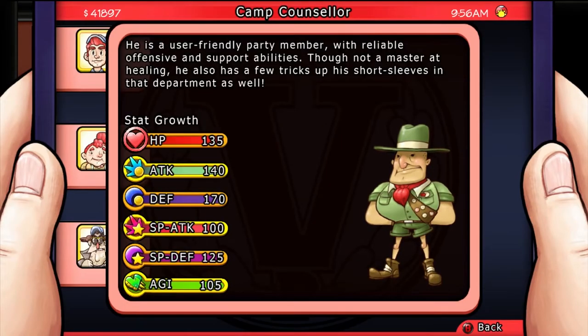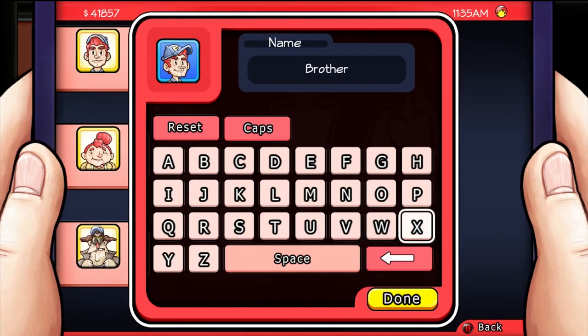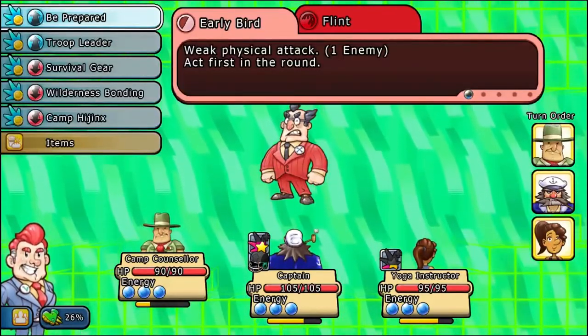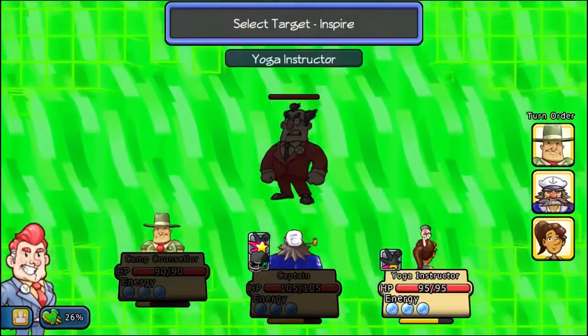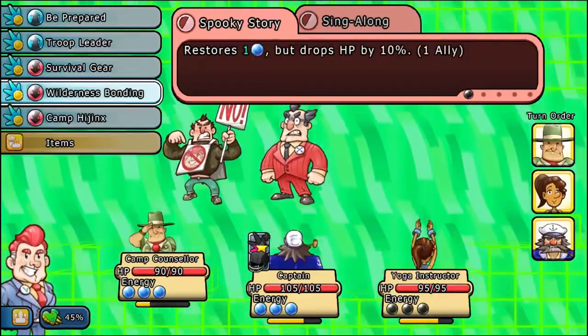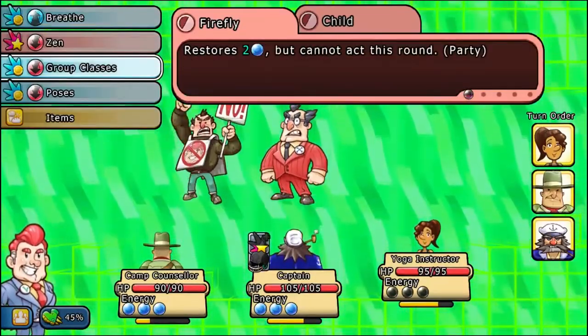This citizen is the Camp Counselor. He's a user-friendly party member with reliable offensive and support abilities. Though he's not a master at healing, he has a few tricks up his short sleeves in that department as well. His talent is that he can rename some of the citizens. Personally, I like to keep the default names so I can keep track of who's doing what. Unfortunately, you can't rename the vice president. In combat, he has a non-type attack and a fire-based attack. You're going to mostly want to make him use his inspire abilities, which allow other people in your party to attack first, or a whistle ability so that the yoga instructor or the cat lady can use their sleep abilities and then you can wake them up.